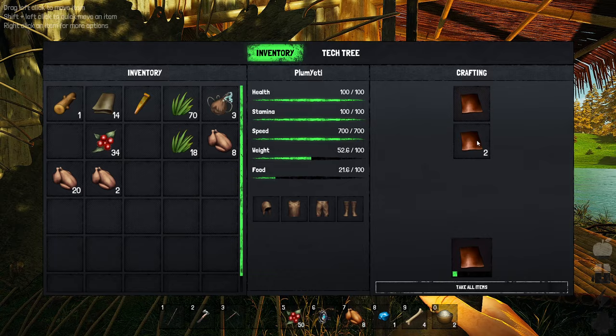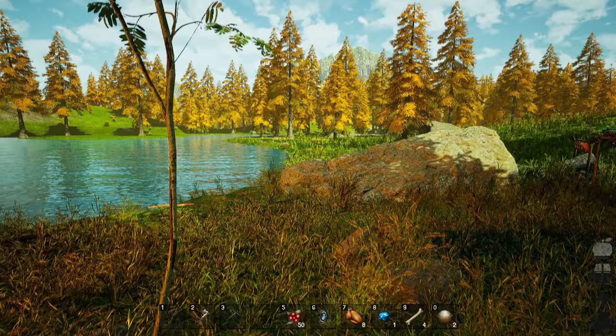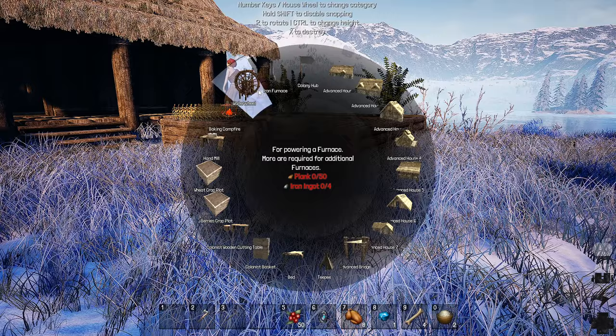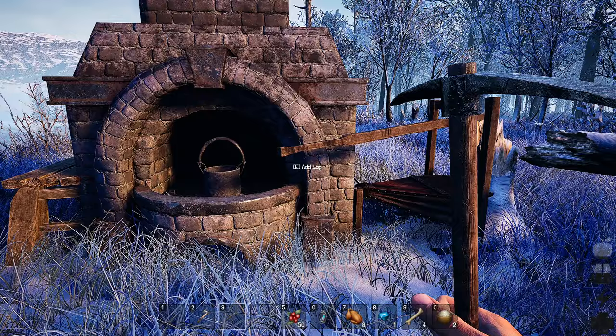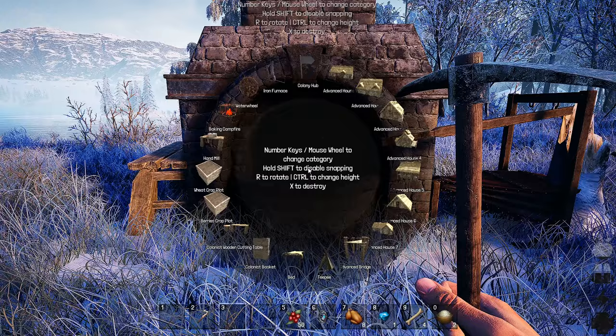Once I get those built and get them out of inventory, this will run without me having to stare at it. I'll go back to my time travel device and back to the colonial era. To build a water wheel I need four iron ingots for an iron furnace. I built this furnace — but there's no way to take it down or move it. I haven't found a way to move it yet.